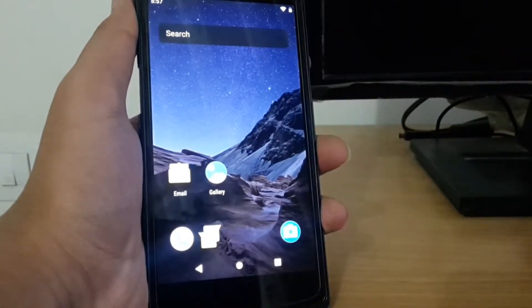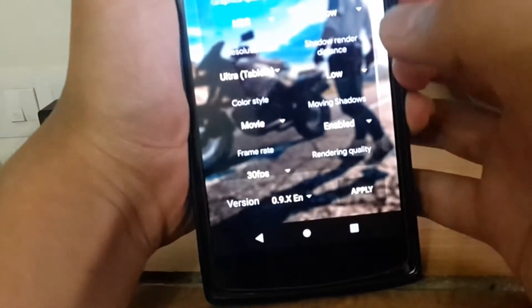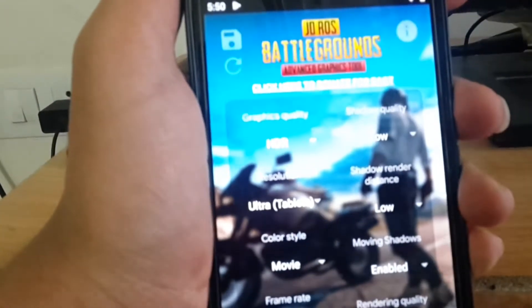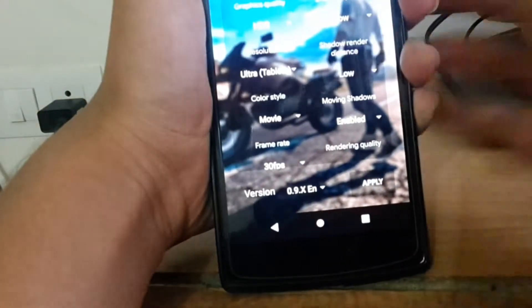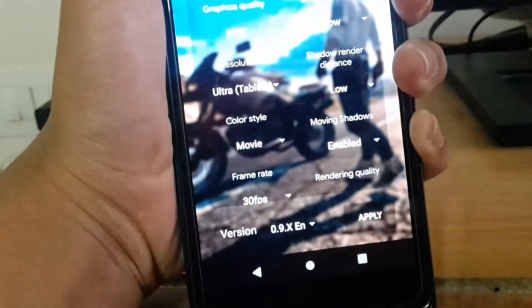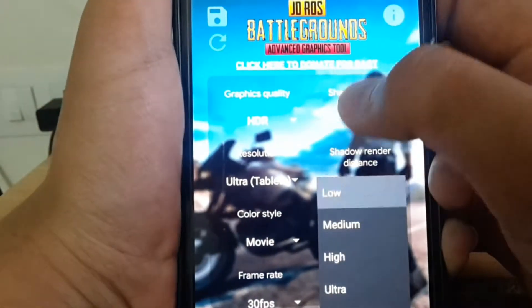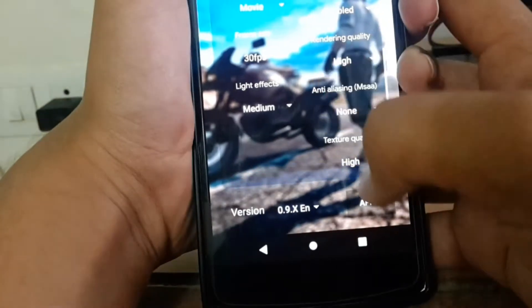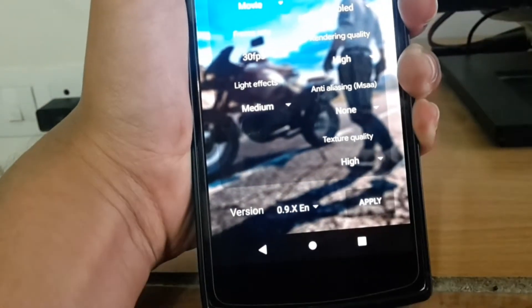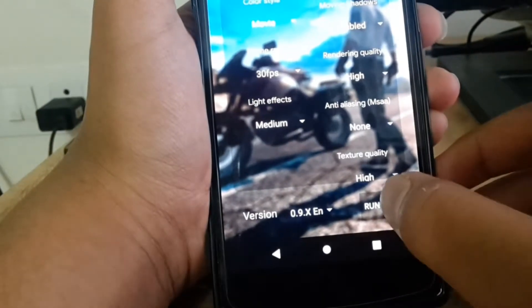If you want to play PUBG in HDR, you can use this app — Battleground Advanced Graphic Tool (BAGT). This will really give you a great experience. I tried it on this device, but while recording my video it just crashed — usually it doesn't crash. I don't know why it crashed when I was playing and recording, but usually it doesn't crash and I have played many times in HDR on full settings.